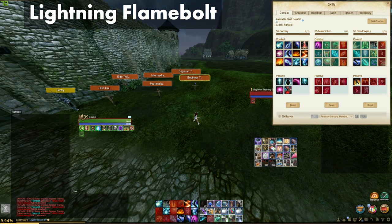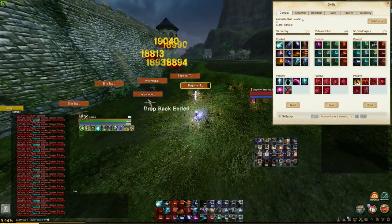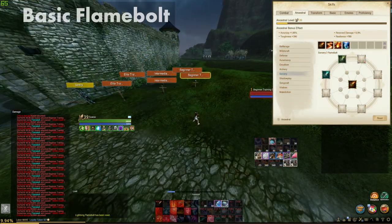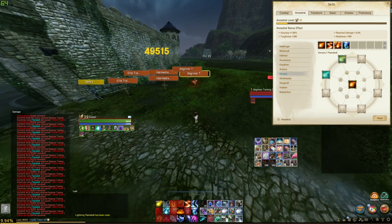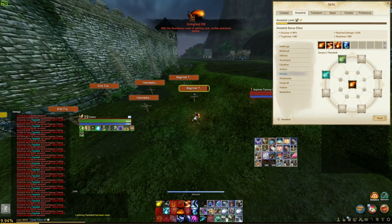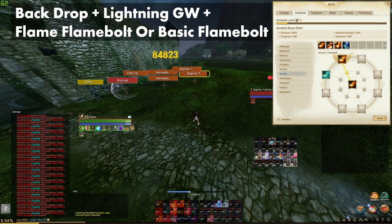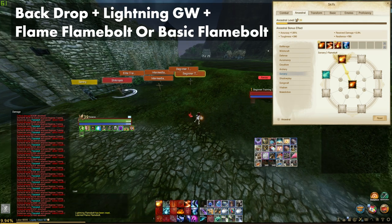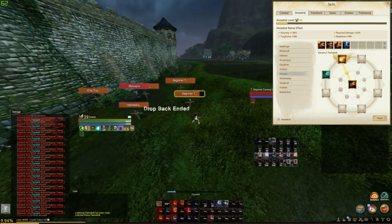I take lightning flame bolts in patch 5.5. It allows me to DPS well on the move. Although I do take basic flame bolts from time to time, it's not something I would consider until 6.0. The damage between the two are drastically noticeable, but being mobile is key. Now if you run shadow play and use backdrop, it cancels the cast time for flame bolts. In 6.0, you will be able to weave lightning god's whip with either the hard cast flame bolts. The most common take with green players in 6.0 are either backdrop into basic flame bolts and lightning god's whip, or backdrop into flame bolt and lightning god's whip. Key bindings are very essential for this combo.